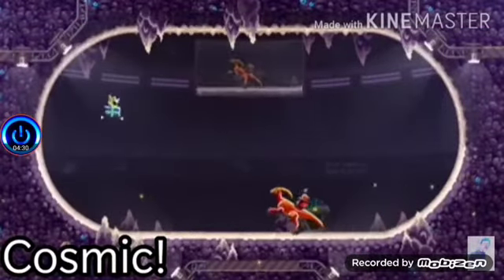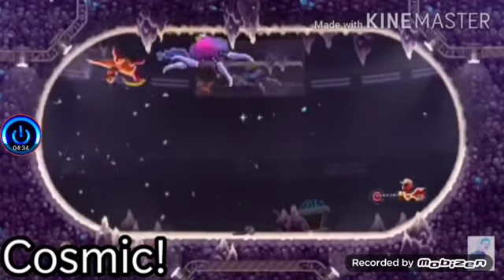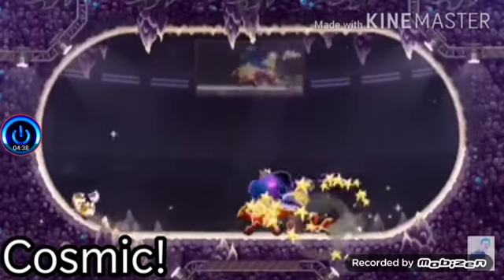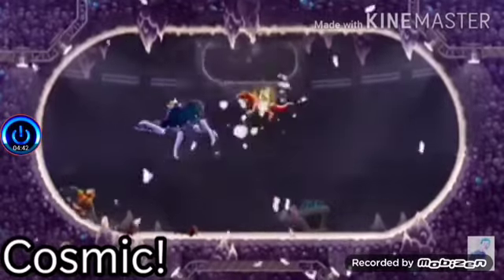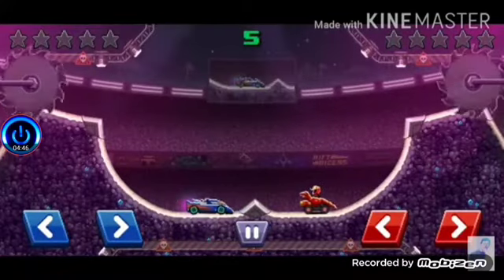Next up is the Rift Cloud. This one's way better than the UFO — first of all, you can kind of control it. It also has way more area to attack opponents pretty easily. Also, its head is kind of more enclosed. Next up is the Doom Raptor.